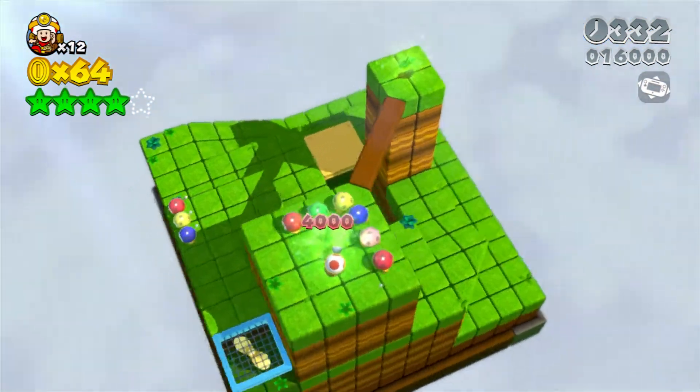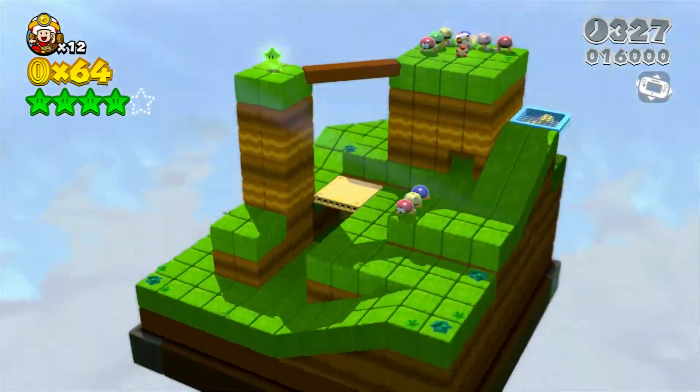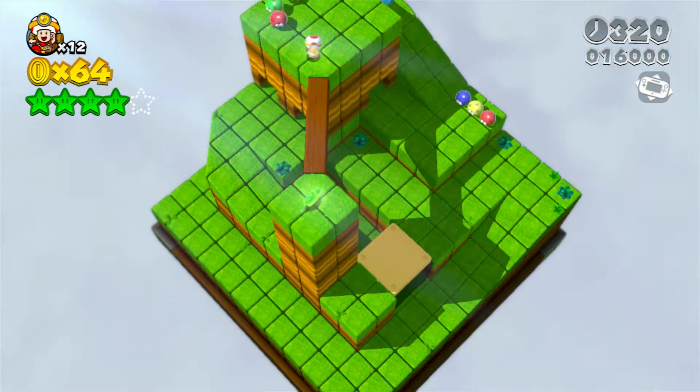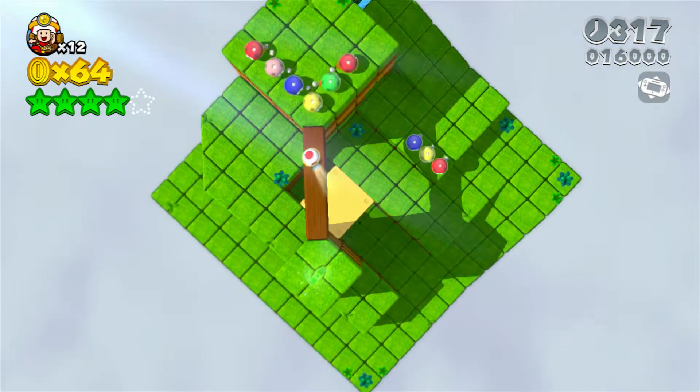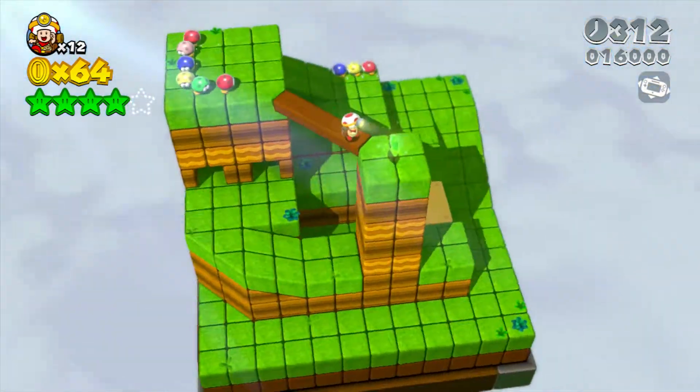Captain Toad — while normally in his actual game he can pickaxe into crap — he can indeed kill enemies here in this game if he falls onto them, which means you must be precise. Not the easiest thing to do. You change your camera around with motion controls and it gets a little wobbly.